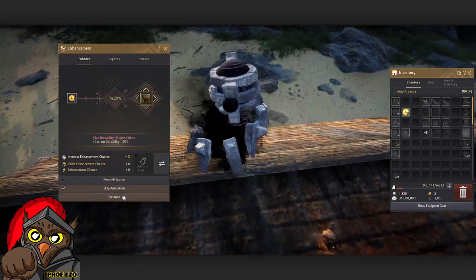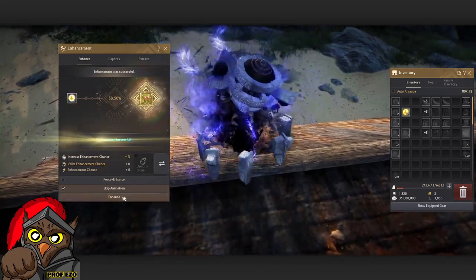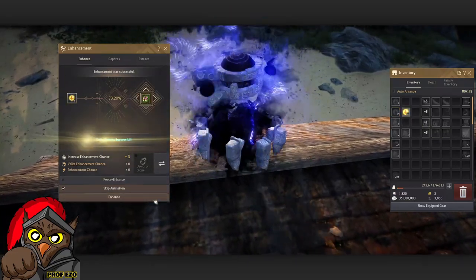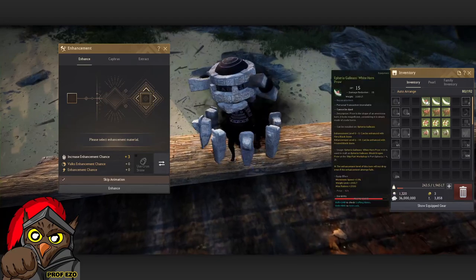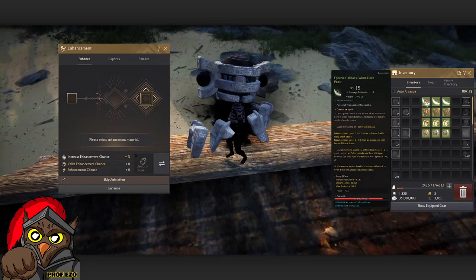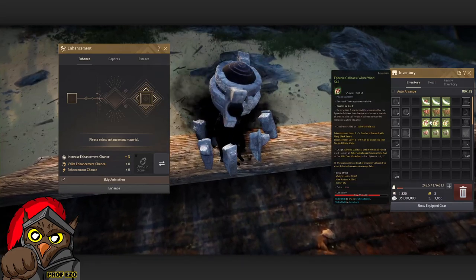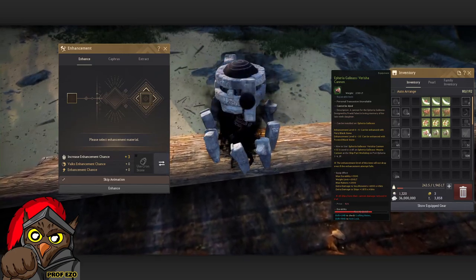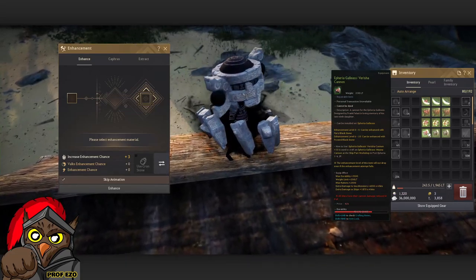I'll speed through the rest. Now we have all plus 5 gear, and as you can see even at this level it gives significant stats already: 200 weight for the prow, 400 for the plating, 200 for the sail, and 200 for the weight limit. What I would recommend is to upgrade your cannon first just for the damage, as it helps you out on sea monster hunting.